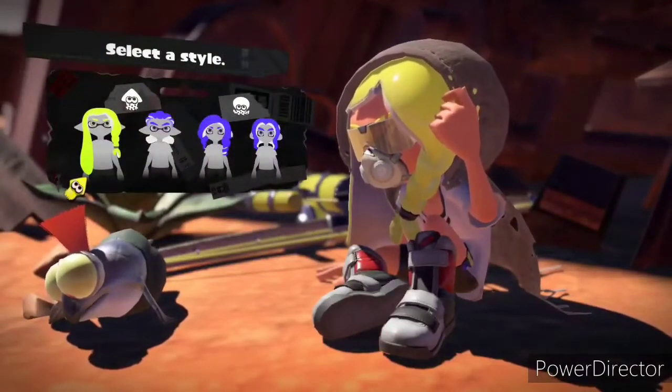As you can see, it doesn't say 'select gender' or 'select character,' but it says 'select style.' This means that you either have inkling or octoling hair and eyes that match just male or female proportions.